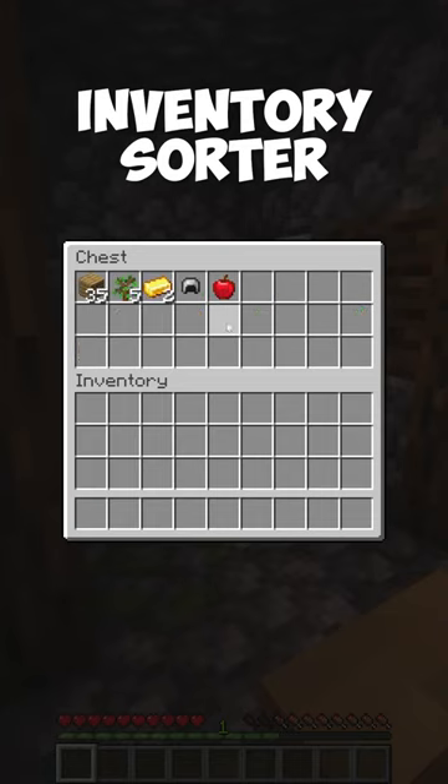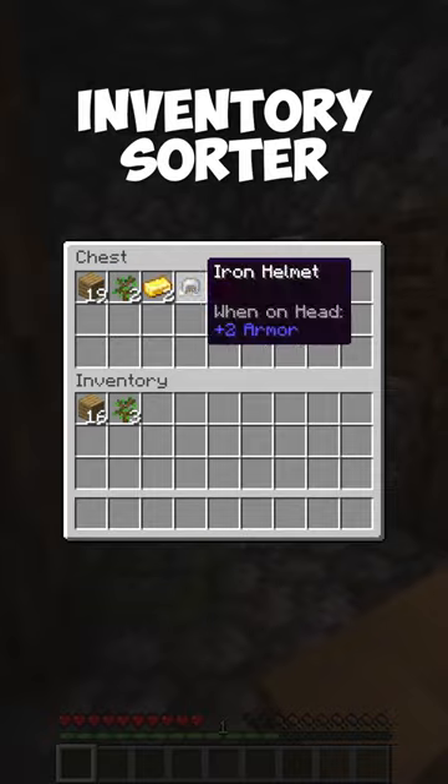The Inventory Sorter mod allows you to sort an inventory by pressing your middle mouse button. You can also hover over an item and use the scroll wheel to pull one item at a time into your inventory.